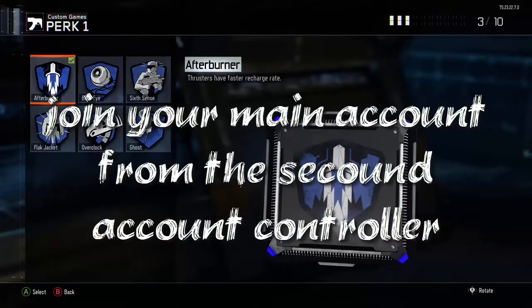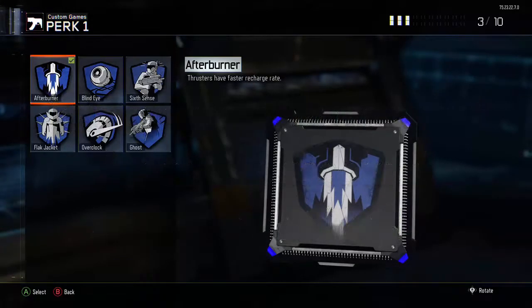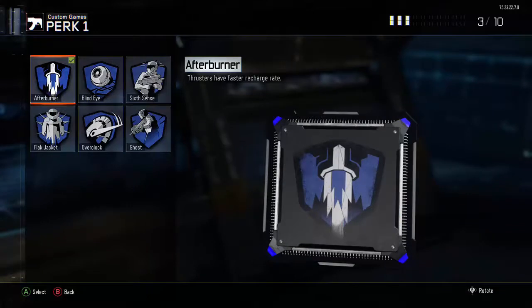Go back on your secondary account and double-tap A. Then go to your main account — this is where it gets tricky. Go to 'Play Game' and hover over 'Join Game.' Put your index finger on both controllers' A buttons. You're going to have your secondary account and your primary dummy account ready — press A on your dummy account and spam A on your primary account.